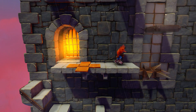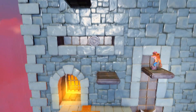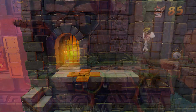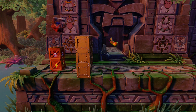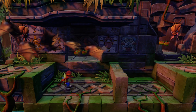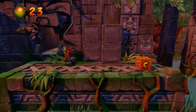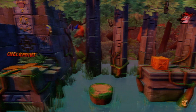Now the hardest colored gem in Crash 1, in my opinion: Lost City and the green gem. The number of complaints I have for this level tells me it was the hardest for me. It simply took me the most amount of tries. Not only do you have bats, but you have fire and those annoying moving walls, which killed me the most. You do have Aku Aku, but getting pushed by those walls — I felt like crying.